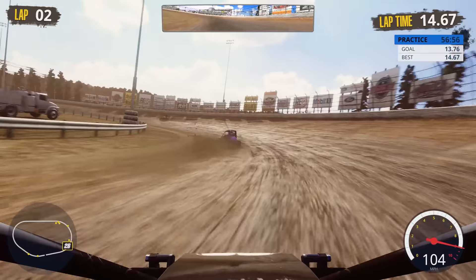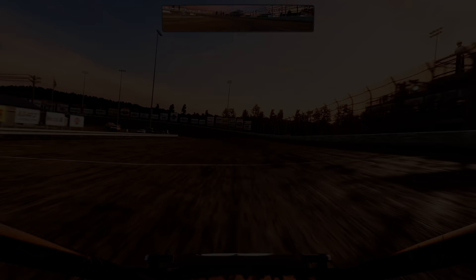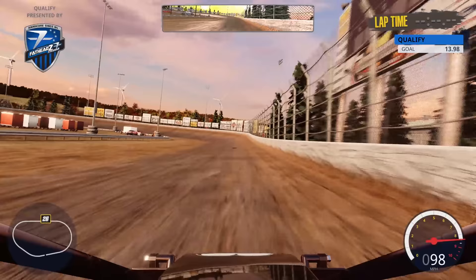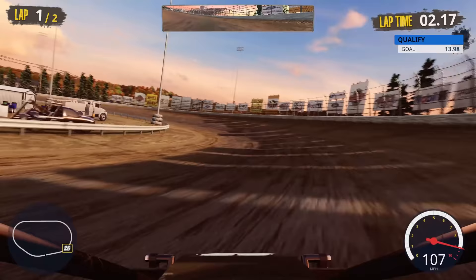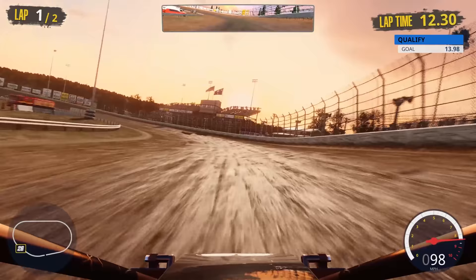Might have to drop that down — a 5.9 will be good for qualifying. I also dropped the shocks to soften it up even more. We're going to give it the best we can here for two laps — this is our out lap. With a 5.9 we should be okay for speed, bouncing off that limiter maybe a little on the front stretch, but not so much on the back. That's what we're trying to get out of this thing.